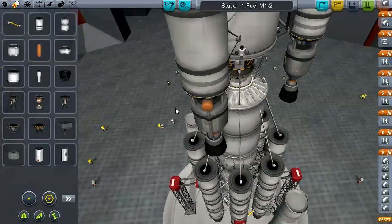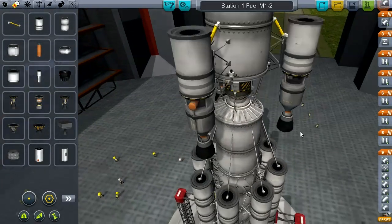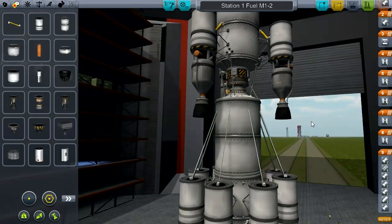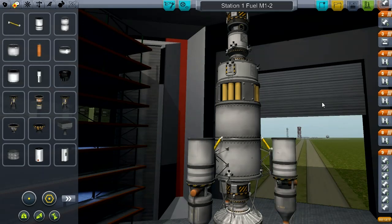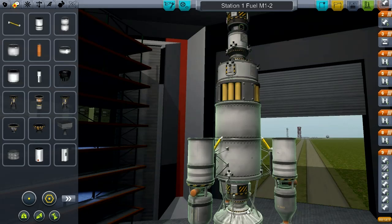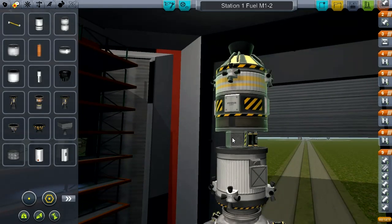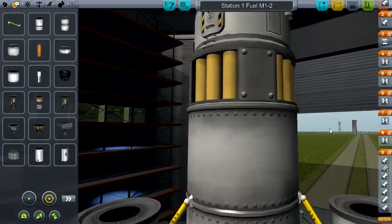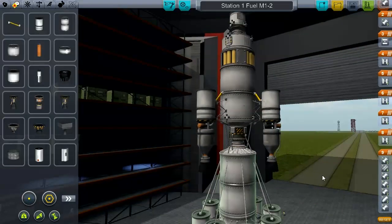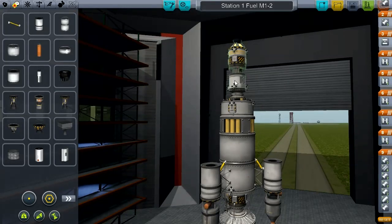Down here I've put an arrangement so that the mainsail can be jettisoned when it's no longer needed, and some extra solid boosters to give it a little extra push off the launch pad. This thing will get up there and the existing part on the space station will be replaced with this. A small unmanned robot capsule will fly over and dock with the empty big fuel tank and mainsail that's currently on the station.